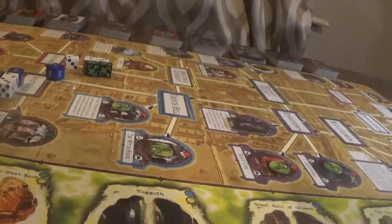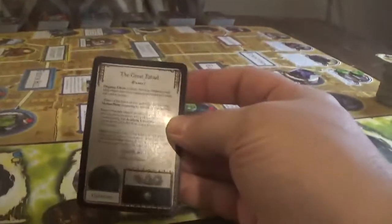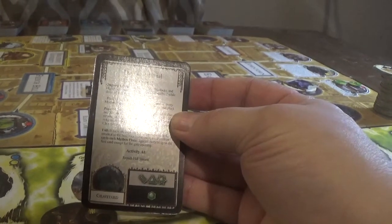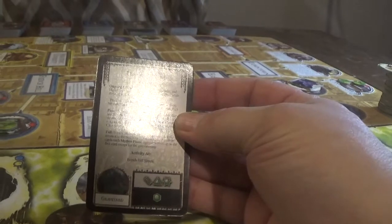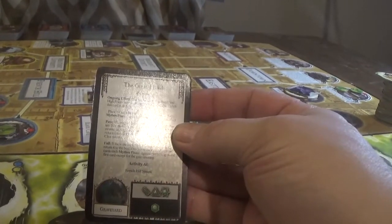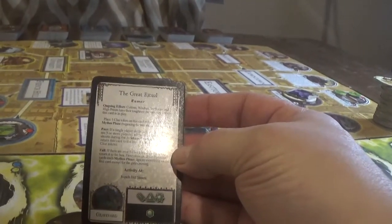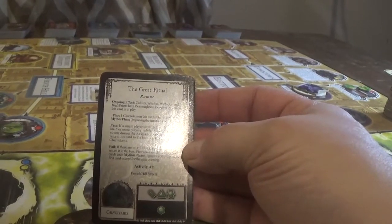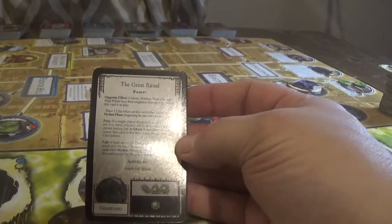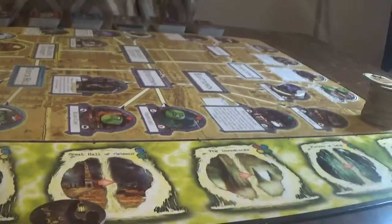Our next Mythos phase. Oh boy, oh my God. This is that horrible rumor. Cultists, witches, warlocks, and high priests have their toughness increased by two while this card is in play. Place one clue token on this card at the end of every Mythos phase beginning the turn after it entered play. If a single player discards three spells while in the French Hill streets during the Arkham encounter phase, return this card to the box. If there are ever five clue tokens on this card, return to the box. From now on, draw two Mythos.